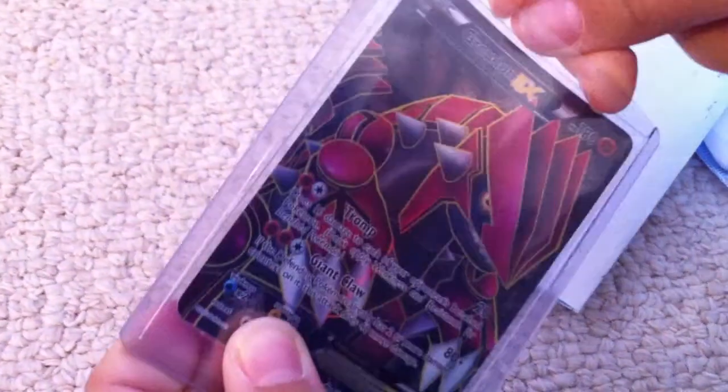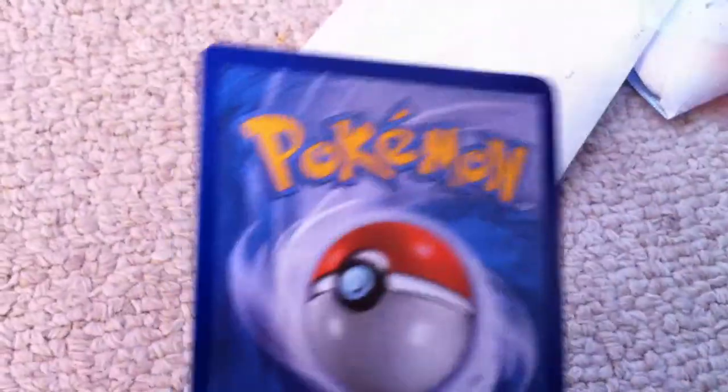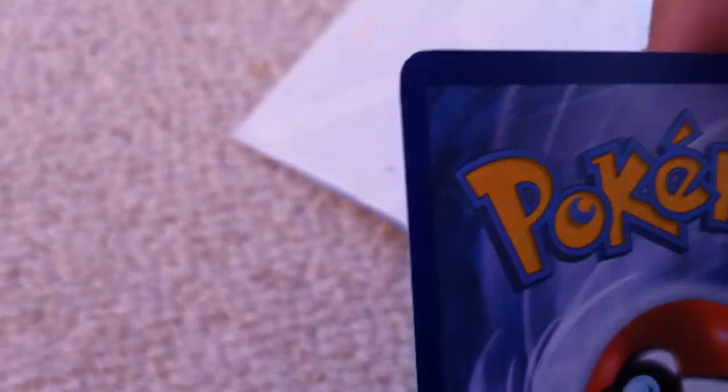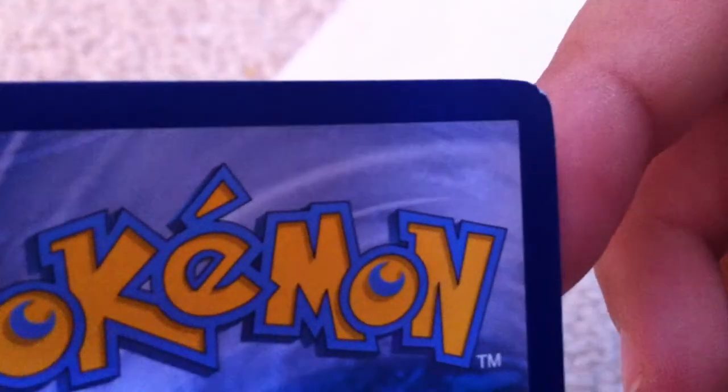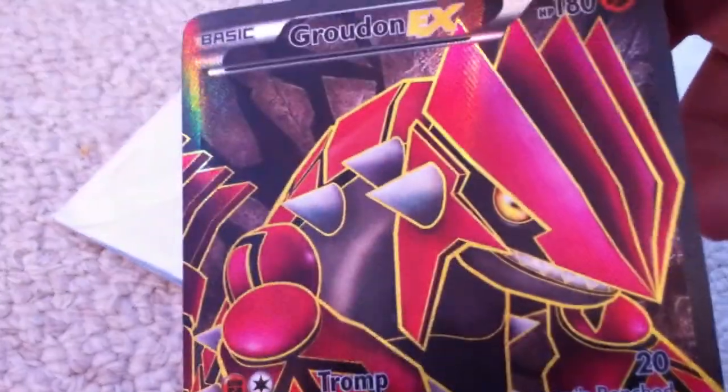I'm gonna pull out this top loader and sleeve really quick. I'm gonna show you guys the condition. This is the back of it — there's a tiny nick right there, I know that, just a little one though, and a little one there. Nothing big. And the front looks just awesome. I don't know if you guys can see the texture on that, but it's just so cool.